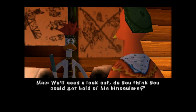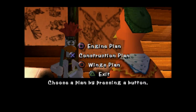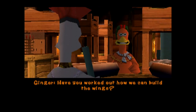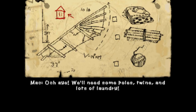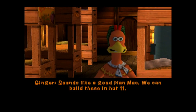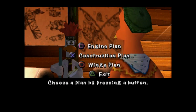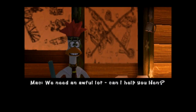Now for the other part that keeps the plane flying - the wings. Now believe me, I know about plane travel. Have you worked out how we can build the wings? We'll need some poles, twine, and lots of laundry. Sounds like a good plan, Mac. We can build these in hut 11. I think that's about it, really. We need an awful lot.